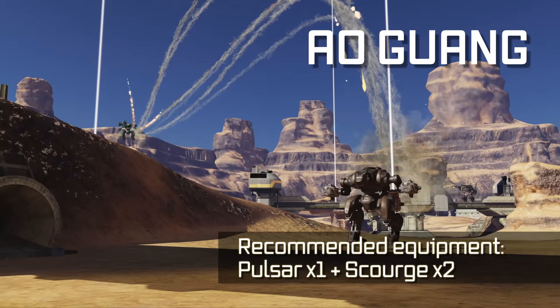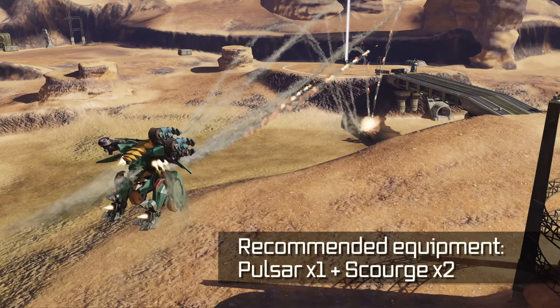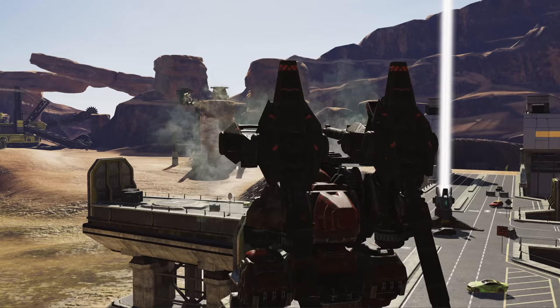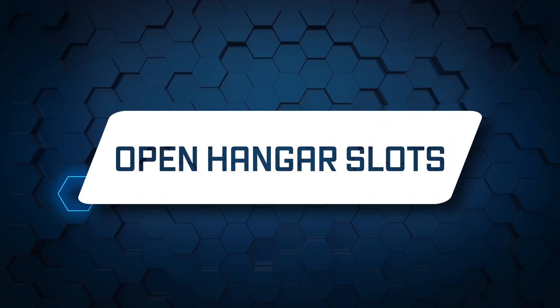Au Guang is a flying robot. It can traverse the map quickly and pick targets behind cover. Au Guang also takes less damage when in the air — a great choice to practice some advanced piloting techniques.